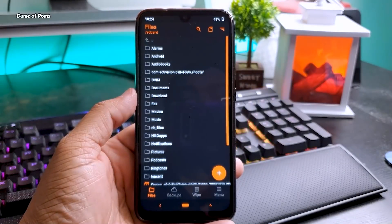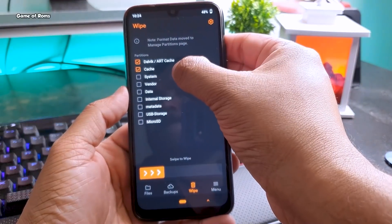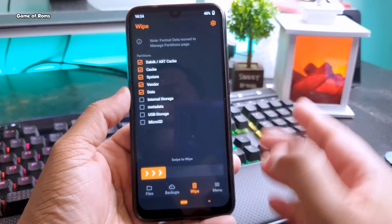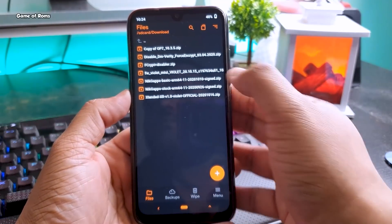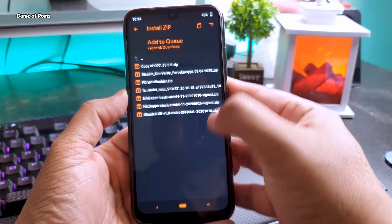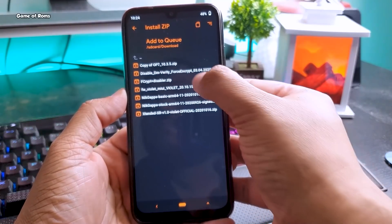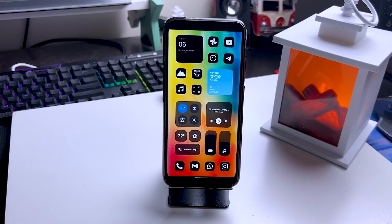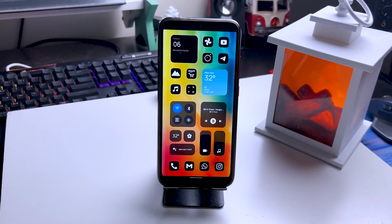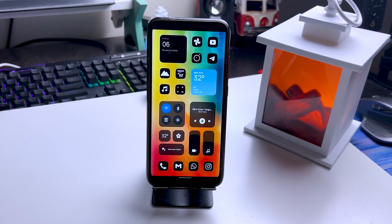Now I'll show you how to install this on your phone. First, download the three files from the description box below. You can use any recovery you want — I'm using OrangeFox. Once you go to recovery, wipe everything except internal storage, then first install the latest firmware, then the main ROM file, and then the FCredit disabler. Make sure you install all three files, otherwise your phone won't boot. Once installed, the first boot will take around five to ten minutes.